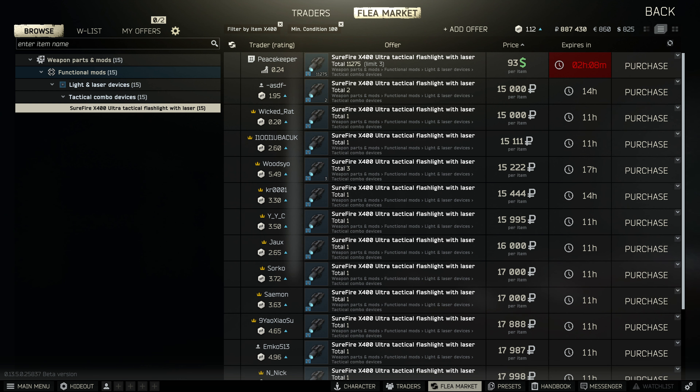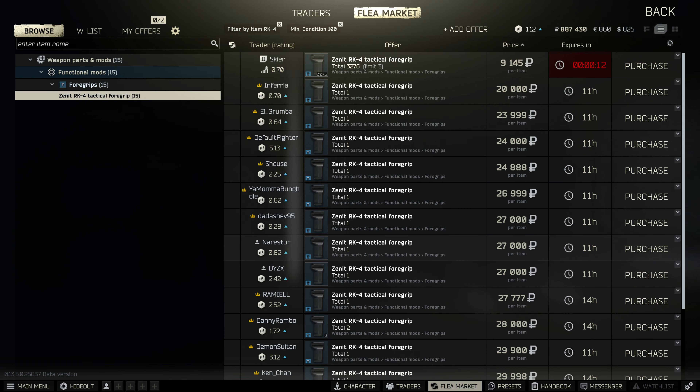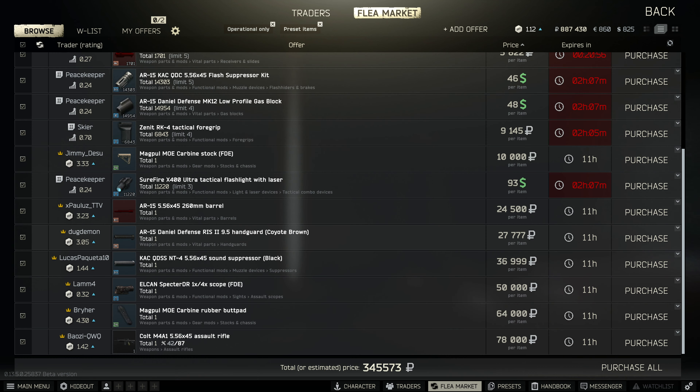Peacekeeper at $93, and skill level 2 just over 9,000 rubles. You're getting 350k's worth of weapon for just 150k — really good value.